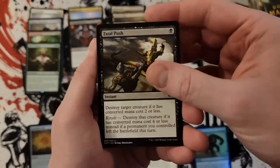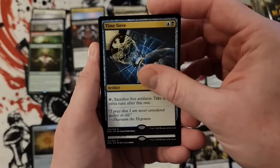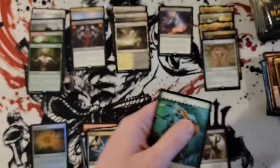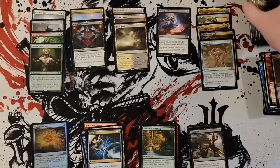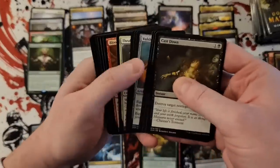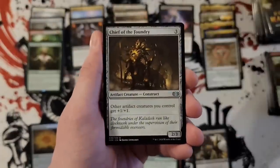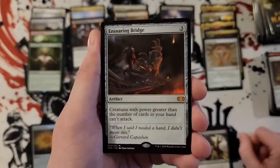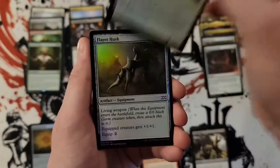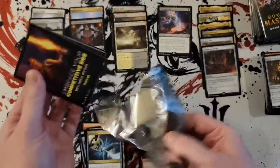Fan push, Veldic Rist, and Time Sieve. Heartbeat of Spring. So we've got seven packs left. No foil rares yet or mythic foils. Ensnaring Bridge — getting all kinds of oddballs in this particular box. Nothing else in that one. That is six mythics — hoping for one more, but can't count on it. We might be done with the mythics.